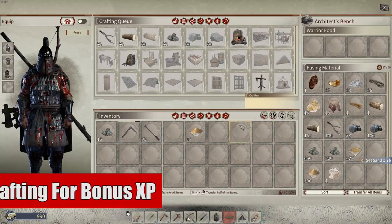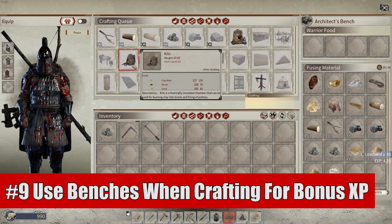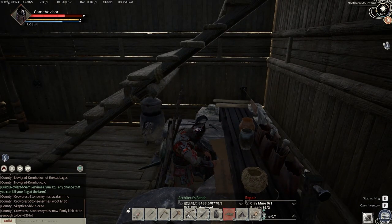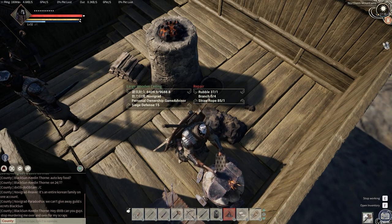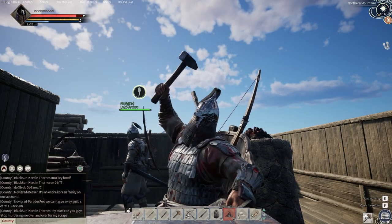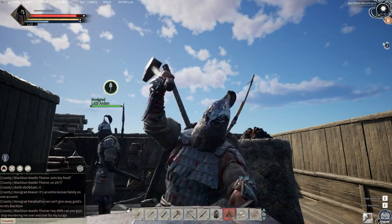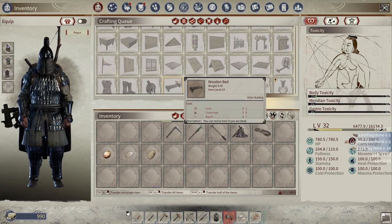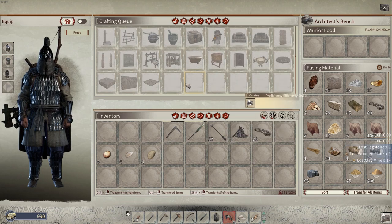Number nine is to make sure you always use benches when you're crafting something in them. If you're crafting multiple things at the same time it is what it is, but you get roughly a 10 to 20 times multiplier in your character XP if you're actually using the bench — you have to attach yourself to it, not just queue it up and walk away. It is a huge increase to your character XP. You will also level your crafting XP, which will shorten the crafting times. So if you have something that takes two hours to craft, like some of the advanced tables, you can cut that down to usually about half an hour or even less depending on how high your crafting skill is.